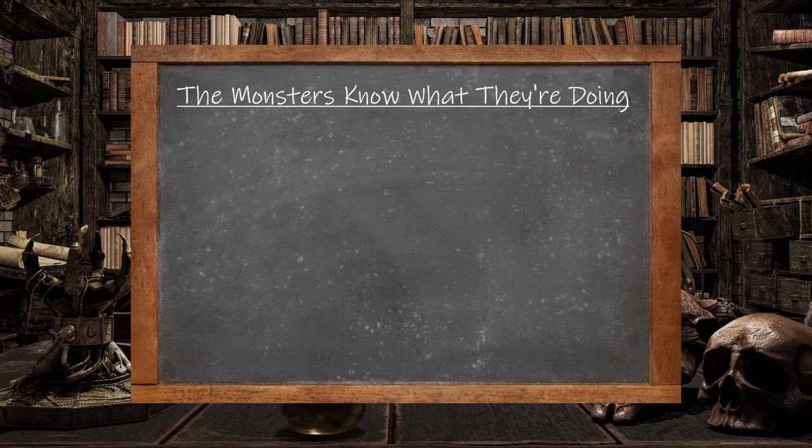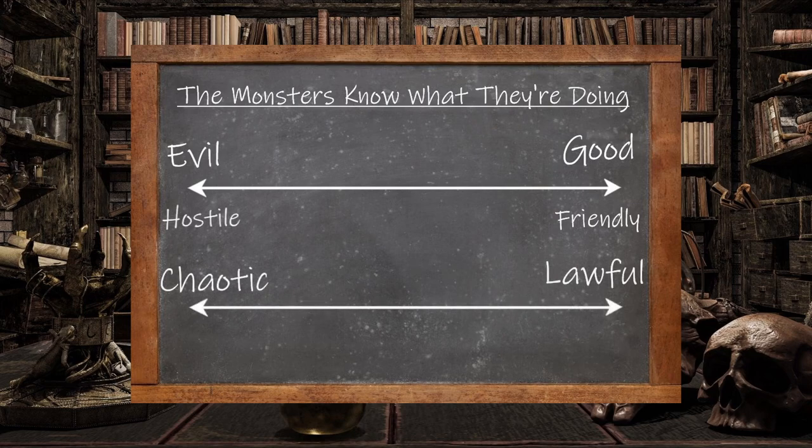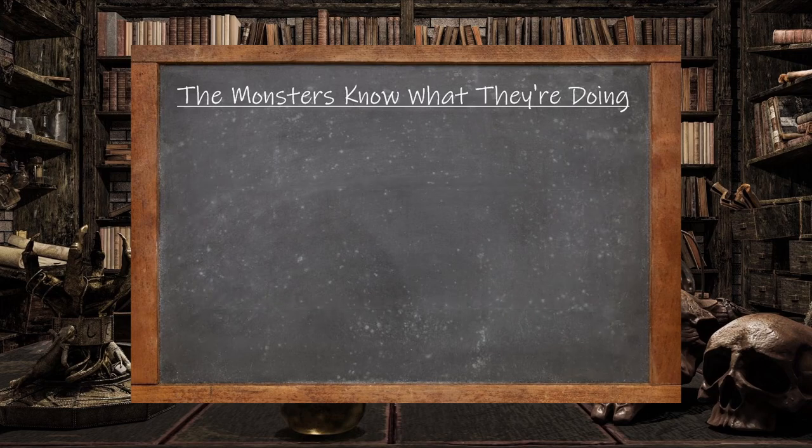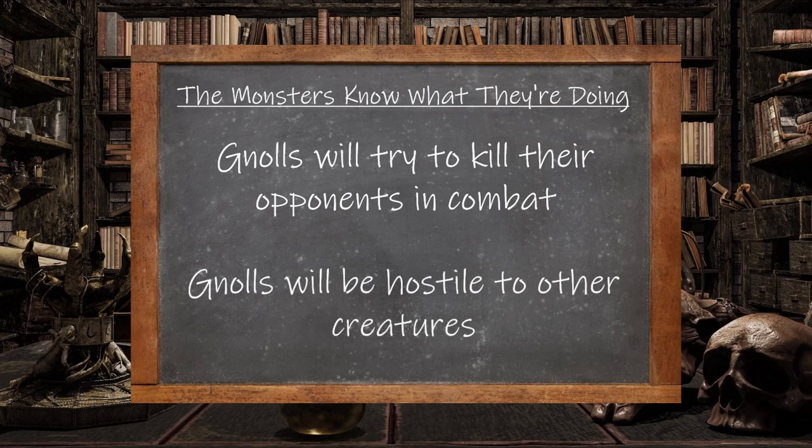Next up, let's look at how their alignment can impact their thinking. On the scale of good to evil, good creatures tend to be friendly to others, whereas evil creatures are hostile to others. On the scale of lawful to chaotic, lawful monsters may try to capture or nonlethally subdue others, whereas chaotic monsters may kill them. Since Gnolls are chaotic evil, we know two major things: first, since they're chaotic, Gnolls will try to kill their opponents, with it also being likely that they'll want to eat them. Secondly, since they are evil creatures, Gnolls are going to be outwardly hostile to other creatures.